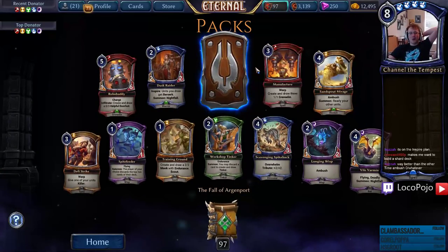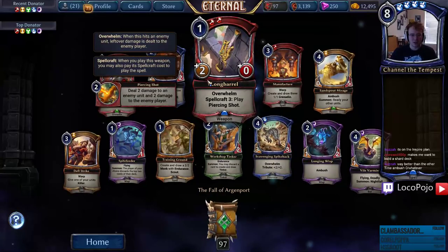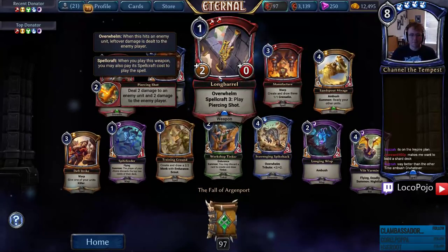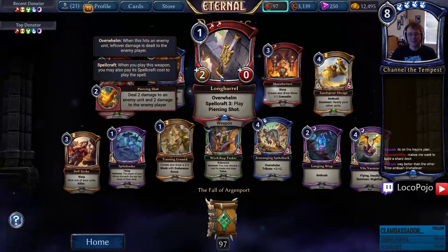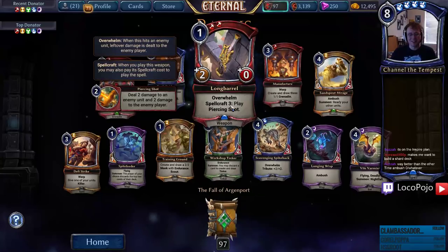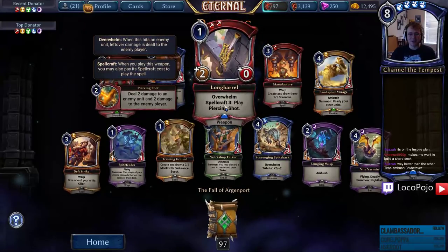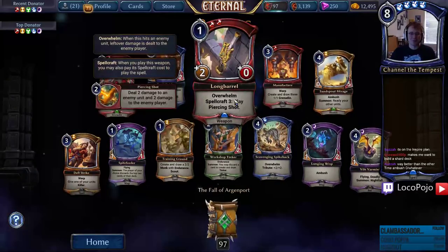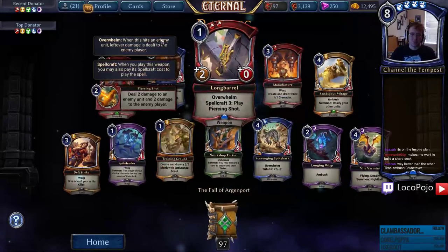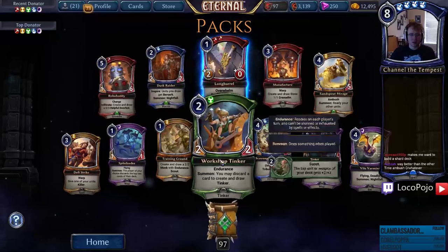Long Barrel — oh, it's got Piercing Shot on it! One for a two-zero Overwhelm — that's already strictly better than Smith's Hammer, and it also plays Piercing Shot. This just makes me want spellcraft to give the skill to the weapon — it'd be so cool if Piercing Shot had Overwhelm. Regardless, this is a good rare — it's the best one-drop weapon we have at this point. Card is sick.